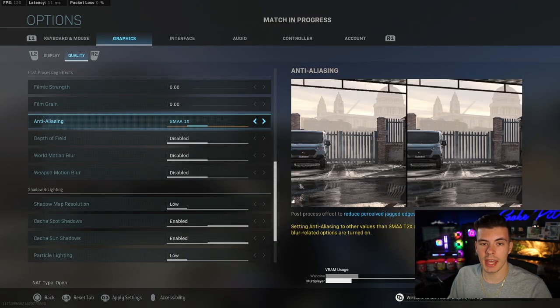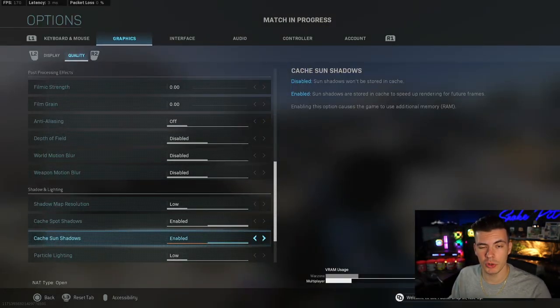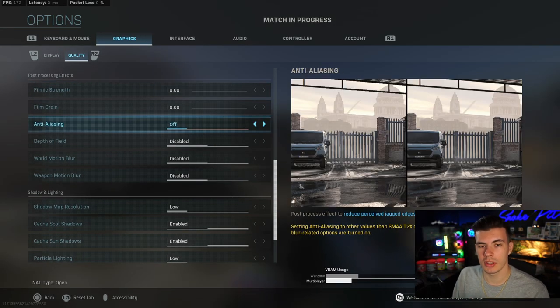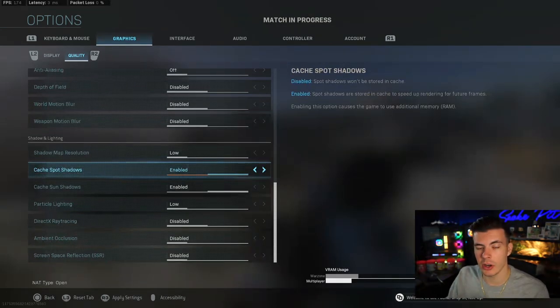In the post-processing effects tab, you want to make sure everything is turned off except for your anti-aliasing. I'd recommend turning everything off or as low as possible, but you can turn your filmic strength to 1.0 if you have anti-aliasing off, as it does reduce some visual noise — though I get a couple more frames with it all the way off. As long as you're not using max anti-aliasing, you will save quite a lot of frames — keep it set to off or 1x. For shadows, keep the two cache settings enabled as they help with frame rate, and turn everything else off.